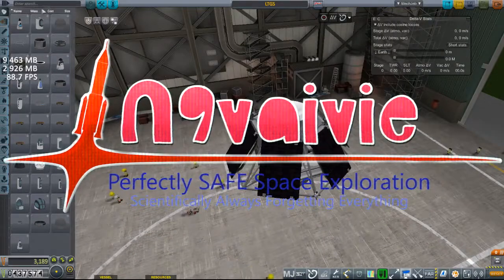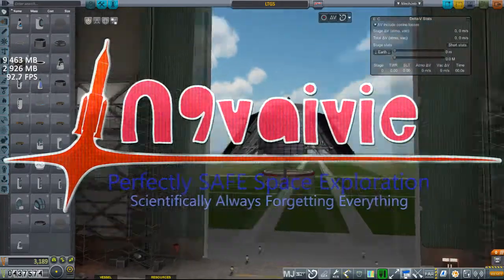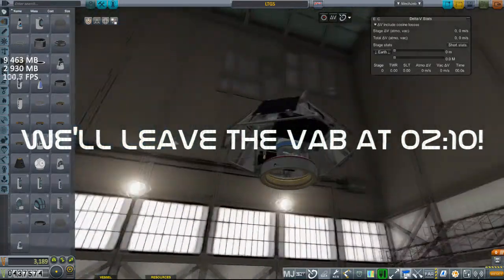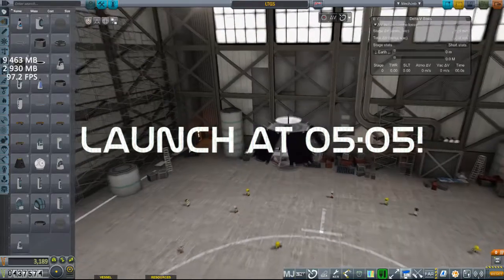Welcome back to Realism Overhaul. Today we are sending up this tiny little satellite with a bunch of different science experiments to fly past the moon and collect data as we fly past. This is going to be the first time we pass the moon's sphere of influence.